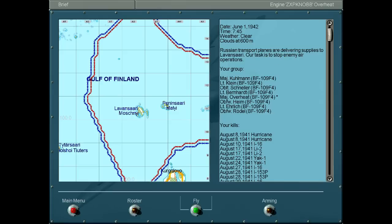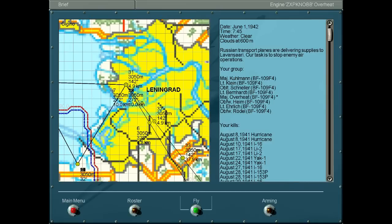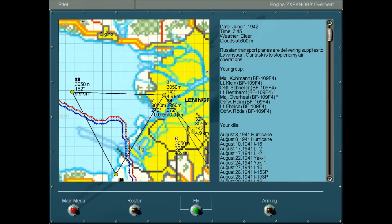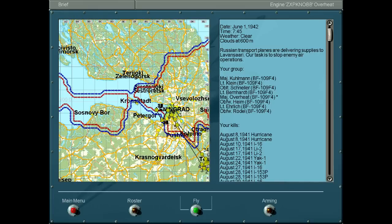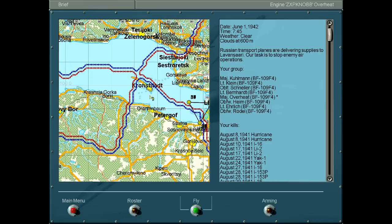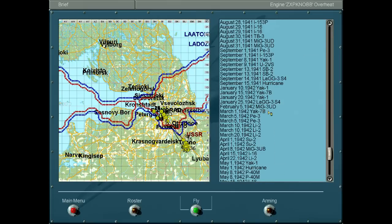Our task is to stop the enemy air operations. Our task is to circle on top of Leningrad, which is a really really bad idea, because all the ground guys will be shooting at us. Waypoint No. 7 is here, and so is No. 31. So we're going to circle around here many many times. If it were up to me, we'd circle on top of this other spot, because the enemies are trying to get here — they're going through here anyway. I would fly on top of Kronshtadt. But we don't have a choice. We're No. 5 out of 8. Let's not die.